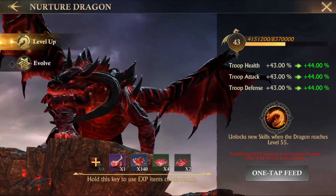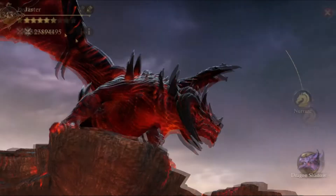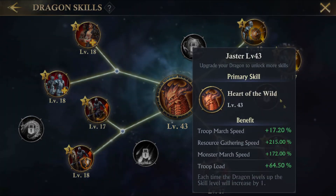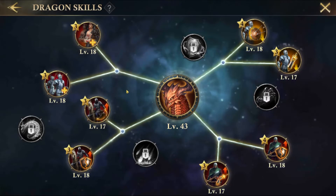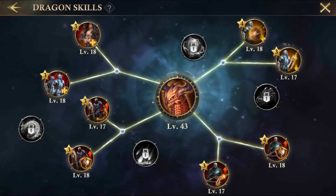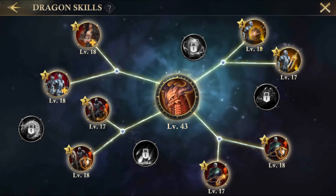Increasing your dragon level does four things: it levels up his primary skill, it gives you troop stat bonuses of 1% per level, and you unlock new skills. Your primary skill is Heart of the Wild, which gives you troop march speed, resource gathering speed, monster march speed, and troop load to marches that have your dragon with them.